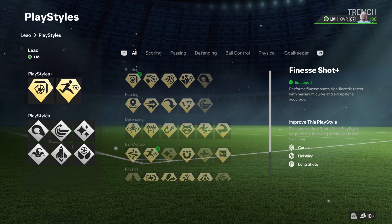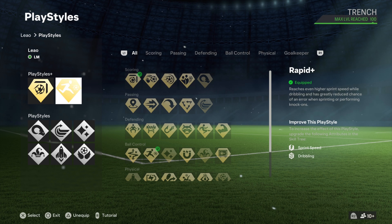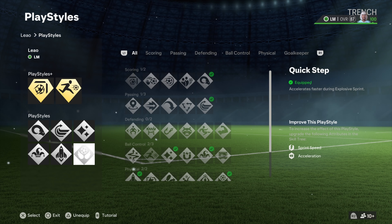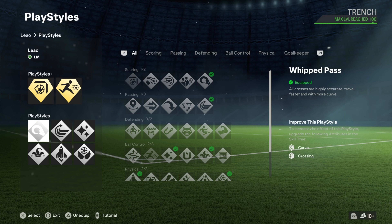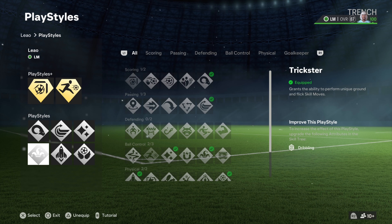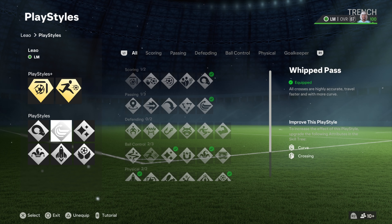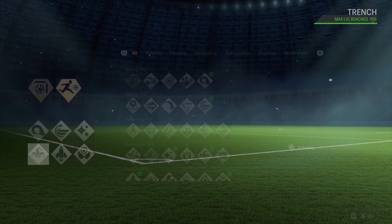For play style plus we got the Finesse Shot and the Rapid. He has Rapid on plus but not Finesse Shot on plus. We watched Raphael in the World Cup and we saw what he did — he has Finesse Shot on plus. We also added Aerial and Power Header just because he's a six-two left mid. His actual play styles are Whip Cross, Flare, Trickster, and Quick First Step, and we added the rest.